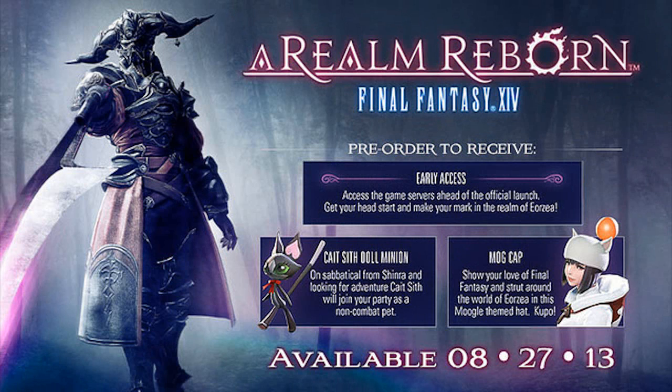So a summer release, end of summer, but summer nonetheless. Square Enix have also opened up a site where you can pre-order. There are a few perks to pre-ordering — as a pre-order incentive, you will be granted early access before the game actually launches. And you get two in-game items: a Cait Sith doll minion, they're like the little pets that follow you, and a Moogle cap. You can wear the Moogle cap from level 1 and it can be equipped by all classes.